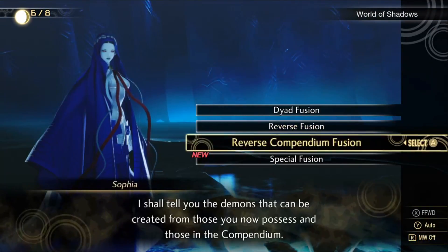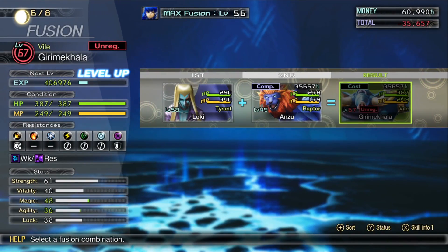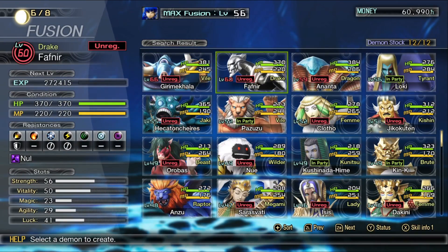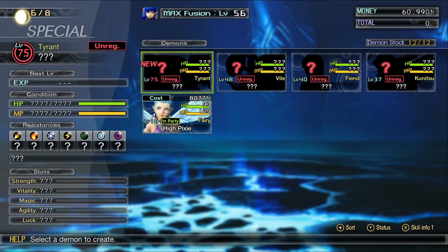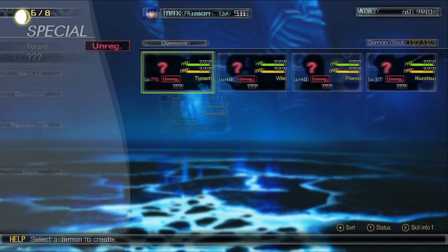Then you have reverse compendium fusion, which gives you all of the outcomes of all your current demons plus any demons you've registered in the compendium — more on that in a minute. Finally, you have special fusion, which consists of fusions that require specific demons, and sometimes even three or four, to execute.